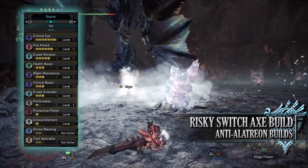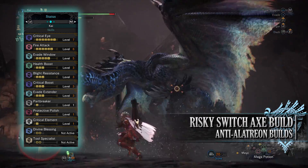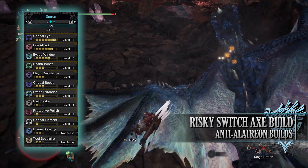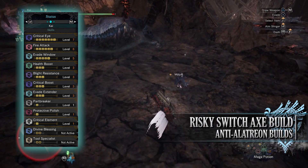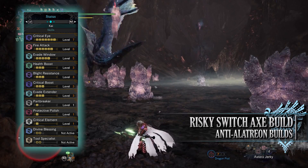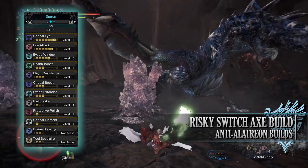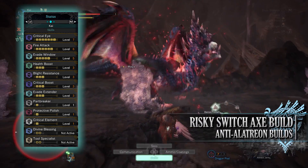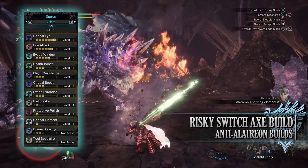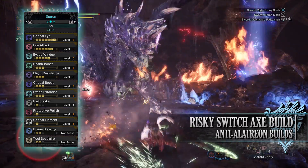You have Health Boost level 3, allowing our health to reach the maximum of 200. You have Blight Resistance level 3, allowing us to ignore all elemental blights — very useful when taking on Alatreon. You have Critical Boost level 3, increasing damage when our attacks crit a monster, though this only applies to the raw portion of our attack, not the elemental value. You have Evade Extender level 3, another useful skill especially for the Switch Axe as it counters the slow mobility issues by allowing us to dodge further distances. You have Part Breaker level 1, which increases the chances of breaking monster body parts — useful when breaking Alatreon's horns. You have Protective Polish level 1, a wonderful skill that places a protective coating over our sharpness gauge preventing any sharpness loss for a small duration of time after sharpening.